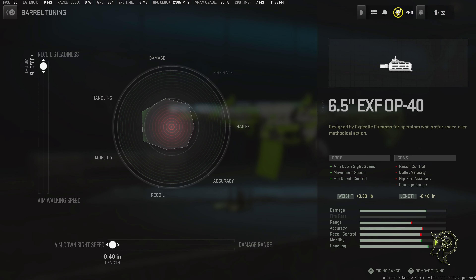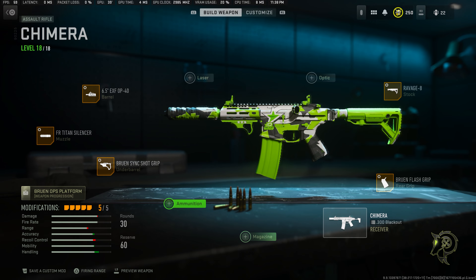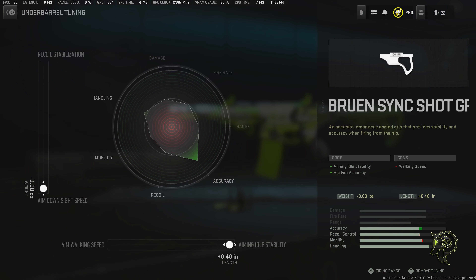So to start it off, we got the 6.5 inch EXF OP40 barrel. We got the FR Titan Silencer. We got the Brunan SYNC Shot Grip. We got the Brunan Flash Grip for the rear. And for the stock, we got the Ravage 8.